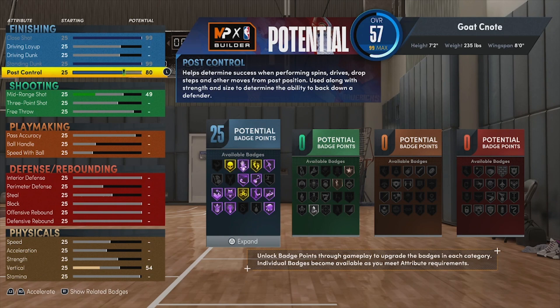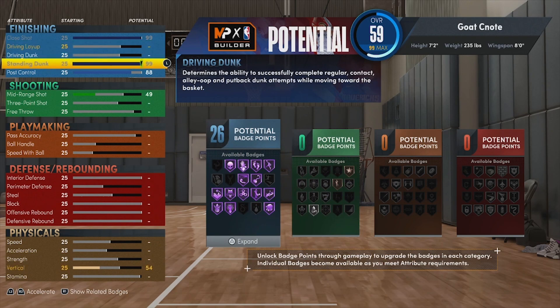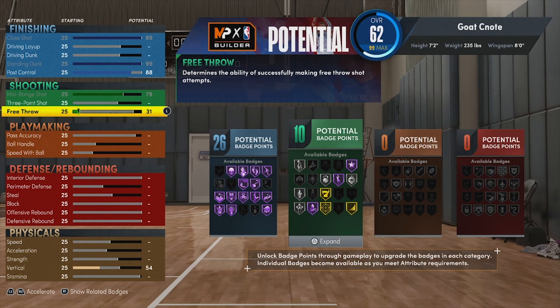That 88 post control will allow us to get all the badges we want and need, and also allow us more on our shooting. For shooting, our mid-range is going to be 79. We're also going to put a free throw on this build — free throw 71. So if you want to post score in ranked, you can hit the free throw and hit the mid-range.